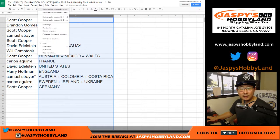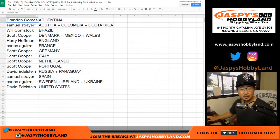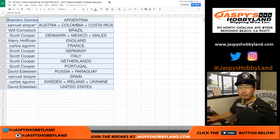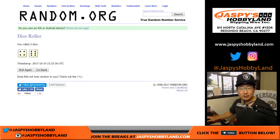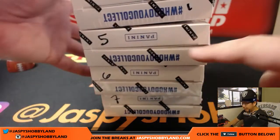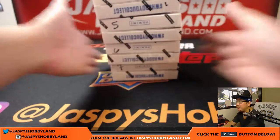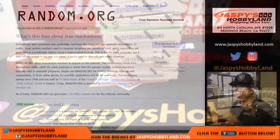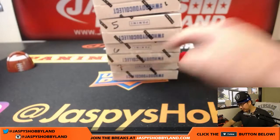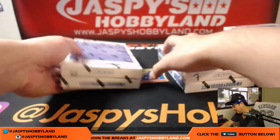Let's alphabetize by country. I don't think there's going to be any trades, but if there are trades, speak now or forever hold your piece, at least until the next break. While we're waiting to see if there's any trades, we're going to select what box we're going to do. There's one through eight in the case. The boxes we have left are box one, five, six, and seven. We have not seen the case hit yet — the Pele Relic or the Pele Auto Relic. Six — we have not done six.